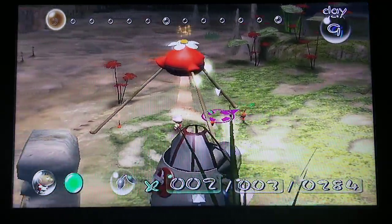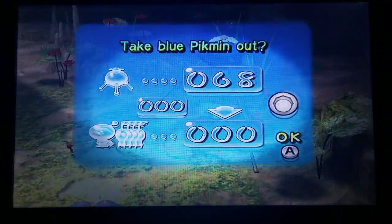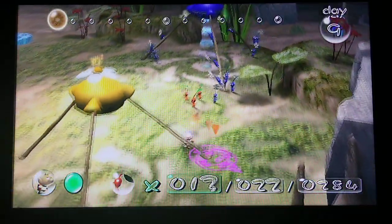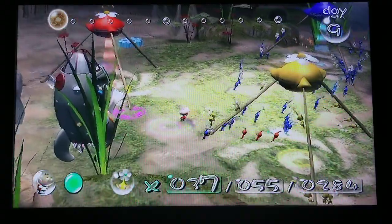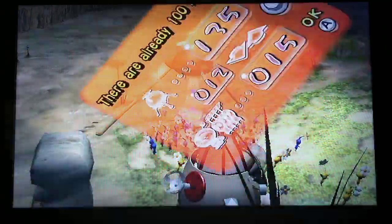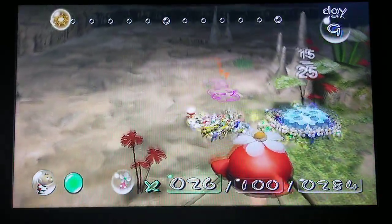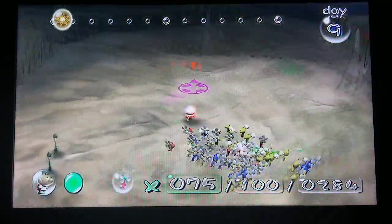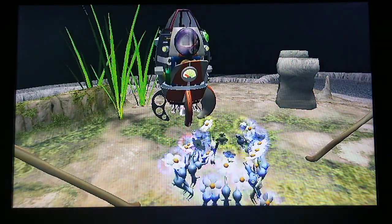Grab those Pikmin — can't have them feel left out. I'm going to do a bunch of blues — 40 blues — and then some yellows, 45 yellows. The remainder is going to be red — 15. That works out. So let's grab this. Come on, let's go have a nice hootenanny. There's water over there, so I'll probably have to go over there first.